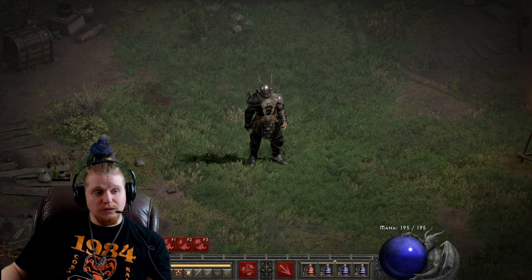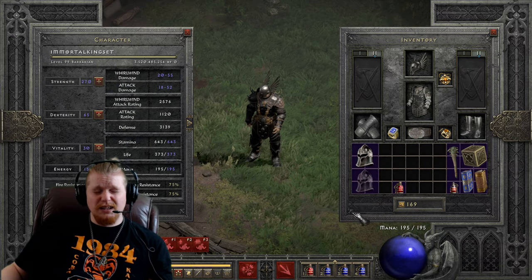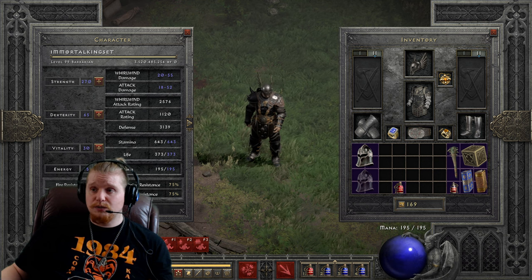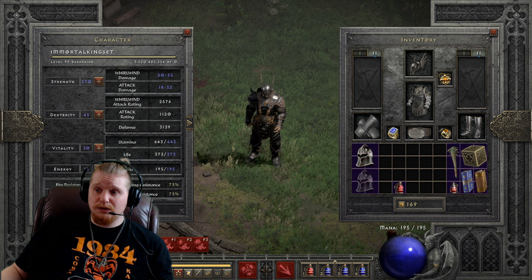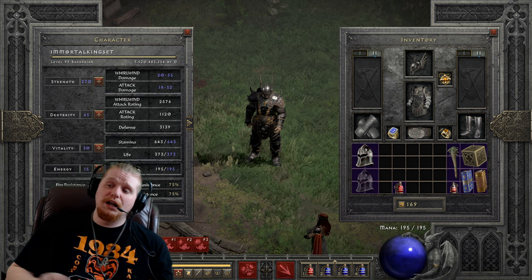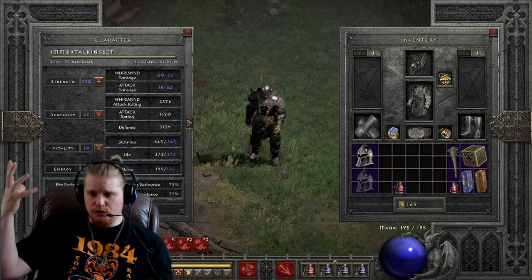Hello, guys and gals, and welcome to another episode of Unique Items. Today we're going to be looking at a relatively interesting item. It is a low-level item, and it does have a rather nice effect on it, which is really kind of the only reason why you would use it. And it is called the Coif of Glory.